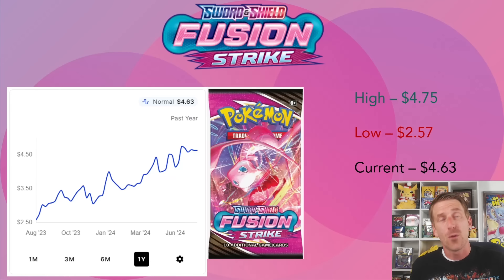The loose Fusion Strike booster pack is also available on the Pokemon Center website for cheaper than TCGPlayer's current price of $4.63, just off its one-year high of $4.75. Over the past year, even with all the Fusion Strike packs in existence across collection boxes and tins, this booster pack continues to trend upward - which is really what you want from a strong set, even with Fusion Strike rotated out of competitive play.